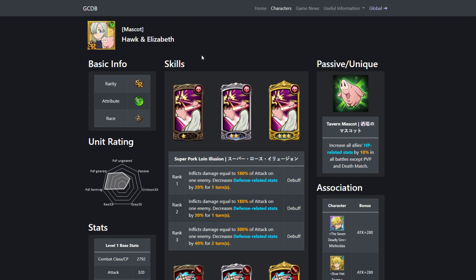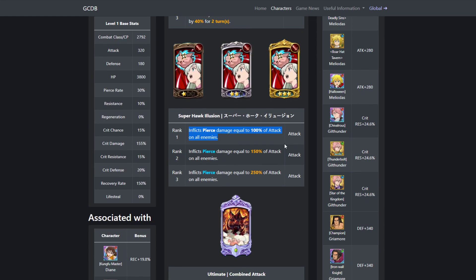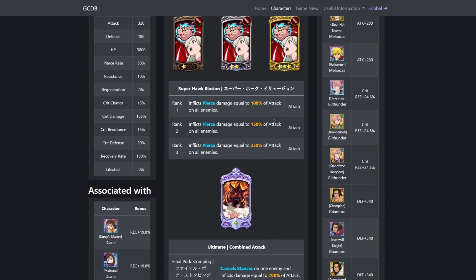Moving on — Green Elizabeth. She can be used. Her passive increases all allies' HP-related stats by 10% in all battles except PvP and deathmatch. Final Boss King is not a deathmatch or PvP, so your entire team is going to be getting 10% HP recovery, regeneration, and lifesteal, which is amazing. Lifesteal is amazing in this raid — the best food to take is lifesteal food. She has good damage, she's reducing defense-related skills, and her skill also applies Pierce. Her ultimate at 700% of attack is really high, so just all around a good damage dealer.